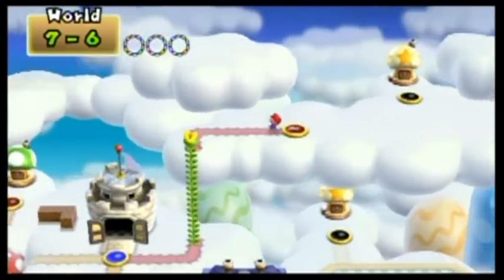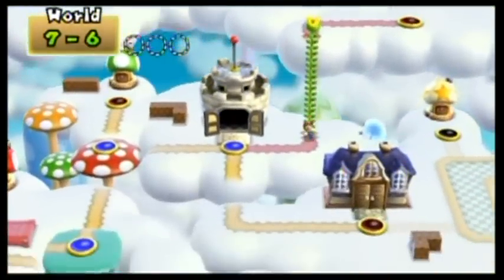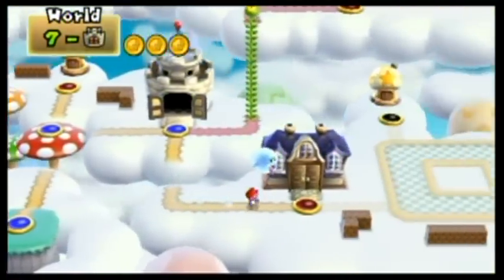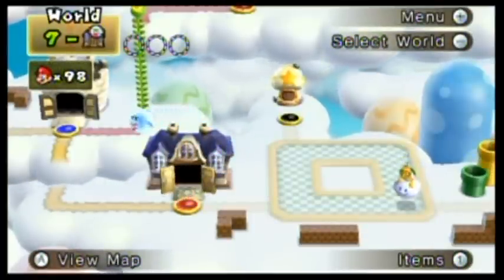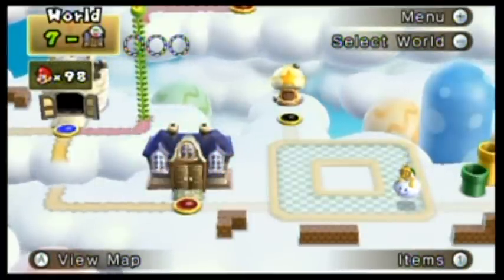7-6 is way off. I should have just looked at the number when I went up there and I would have figured it out right away. So let's go over to the ghost house. Ooh, spooky.